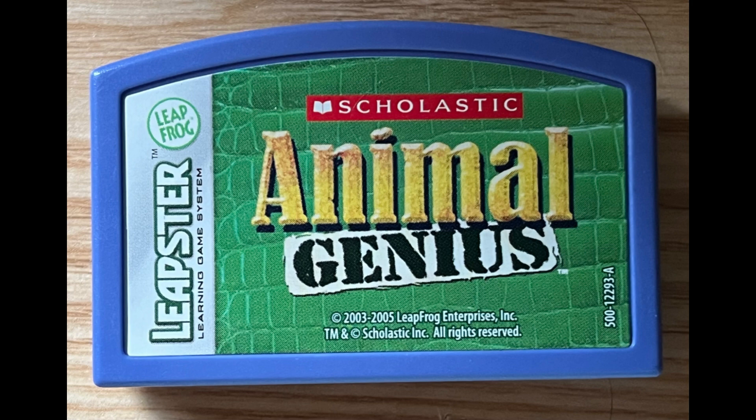Raccoon footprints look almost like human hands. All of these animals are orange, so look at the patterns.